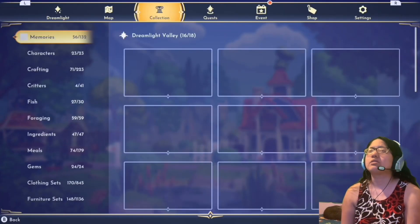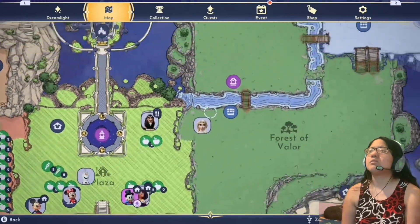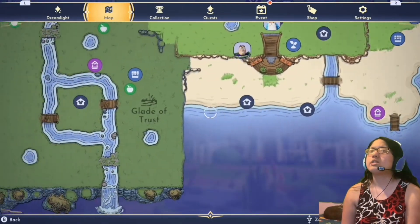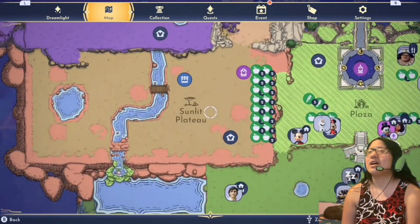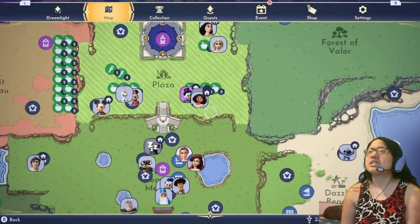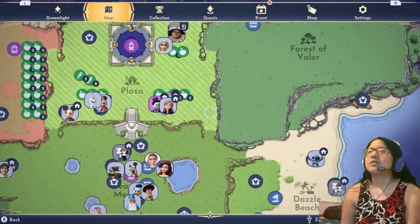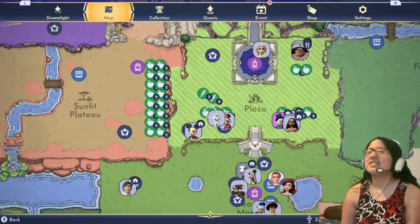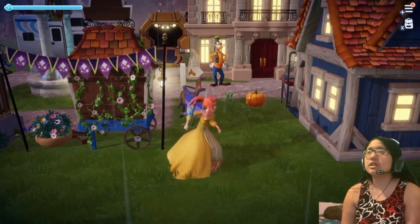Let's first locate Mirabelle — well, actually first let's locate Goofy. I see Olaf walking around. Ursula is currently asleep — she sleeps so early, I have no idea why. Mirabelle's in this door. There's Anna, Scrooge, Mirabelle, and Olaf. I love their icons. Mini casita is right here, so that's where we ended off last time.